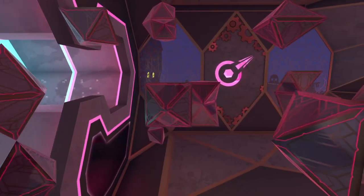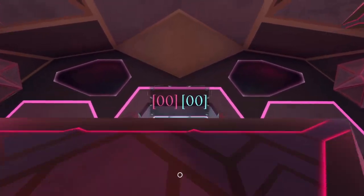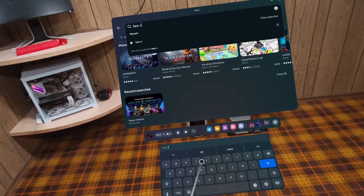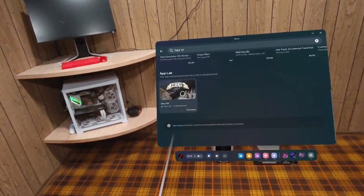This is HexVR, and it is finally out on App Lab. That means right now you can go to your Quest, go to the store, type in HexVR, scroll down to the App Lab section, and click install. It is that simple.